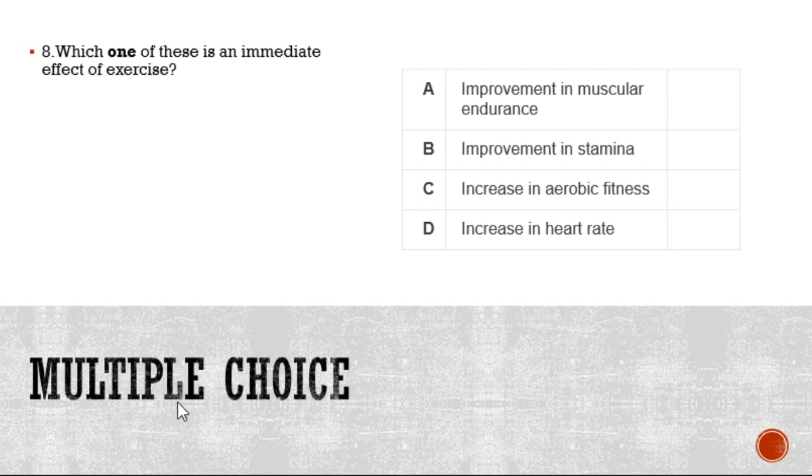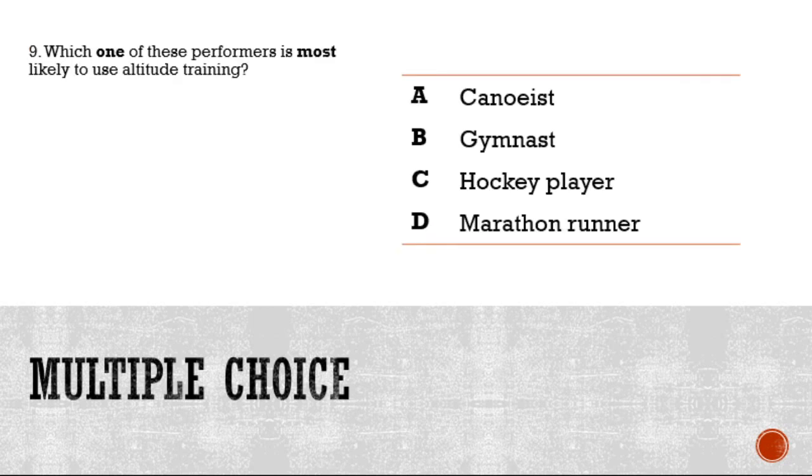Number nine: which one of these performers is most likely to use altitude training? Is it A, a canoeist; B, a gymnast; C, a hockey player; or D, a marathon runner?